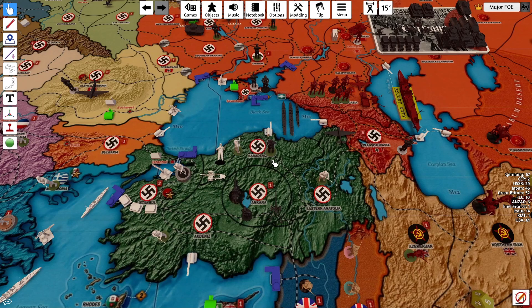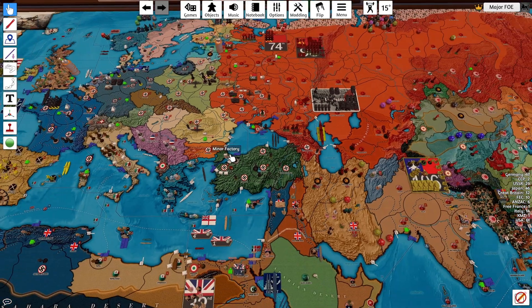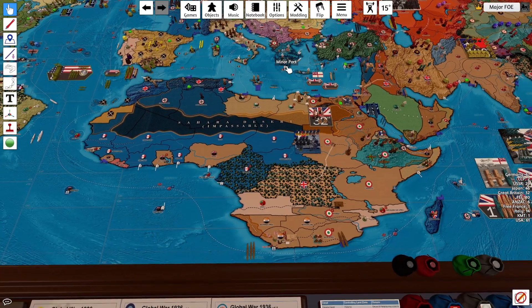We are definitely missing units off the map - I couldn't tell you where they all are. But there was definitely a Cavalry here that's missing. So that flips Turkey. This Destroyer - it does get flipped. I think that's all the combats.